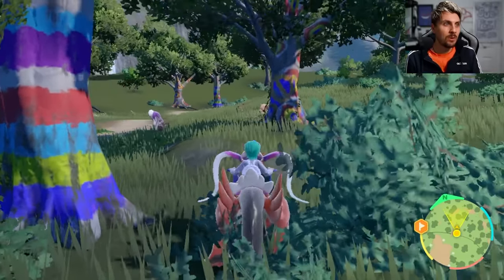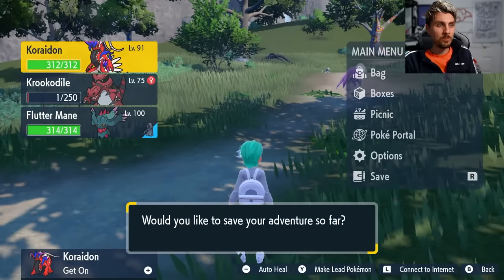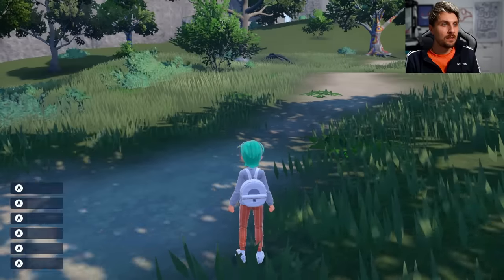The first thing you're going to want to do is set up a picnic and create a special sandwich. Before doing this, probably just put your save on — make sure auto save is off — and then come back to do the magic with the sandwich.